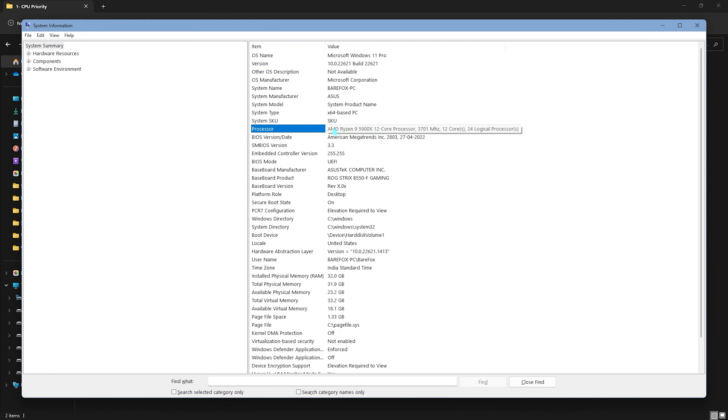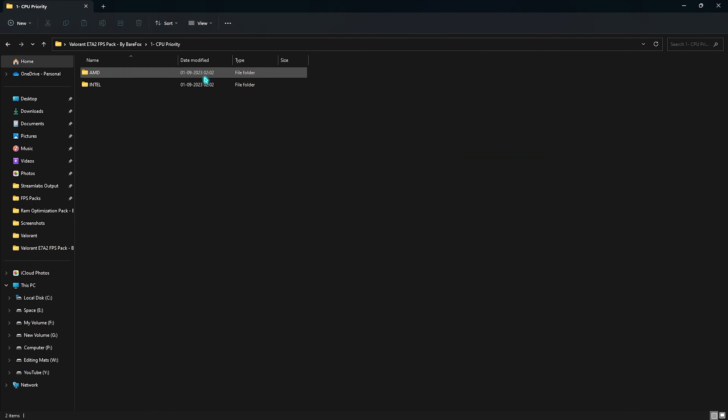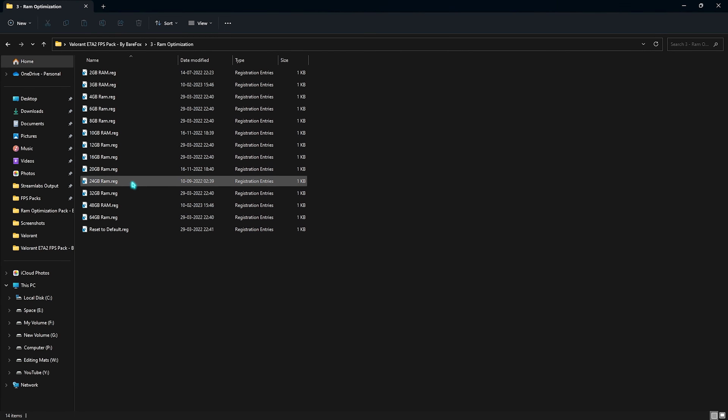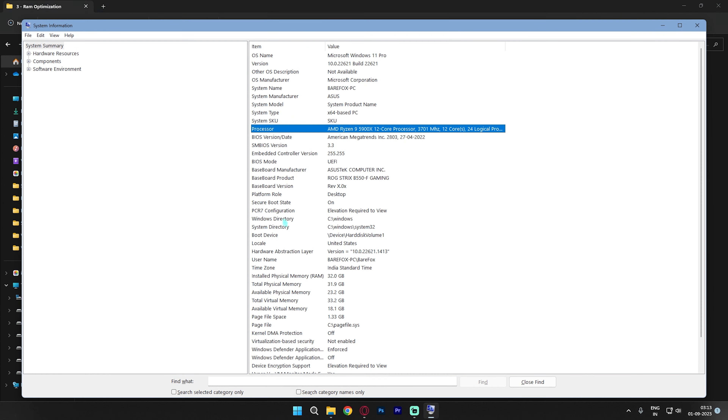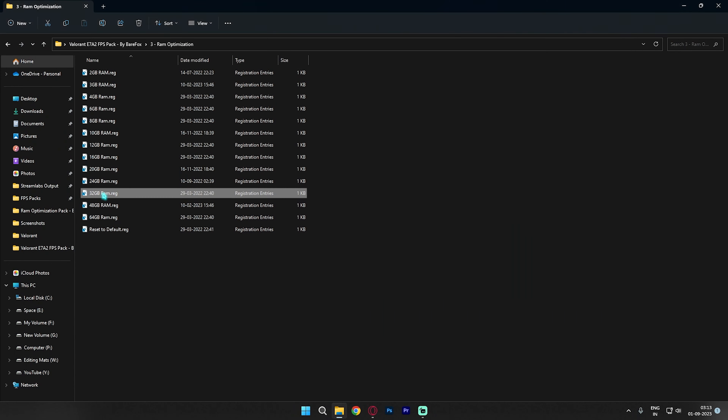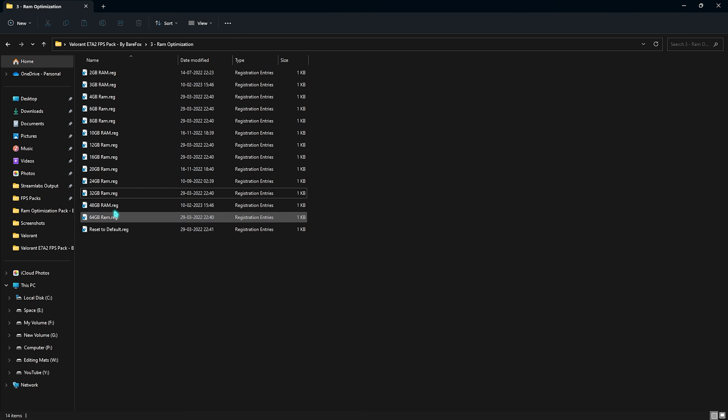Next is the Valorant E7A2 FPS Pack — Episode 7 Act 2 FPS Pack — linked in the description below. Open the pack and you'll find four folders. The first is CPU Priority, with separate folders for AMD and Intel. To check your CPU, search System Information and look at the Processor field. Run the correct CPU priority for your processor. Then open the second folder, Development Priority, and select High or Above Normal priority based on what works best for you.